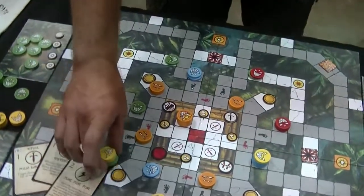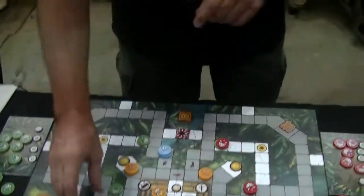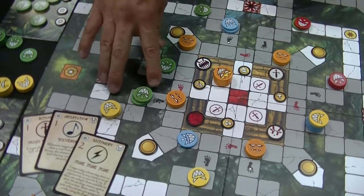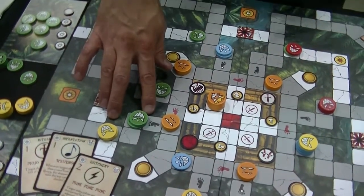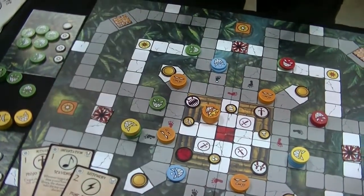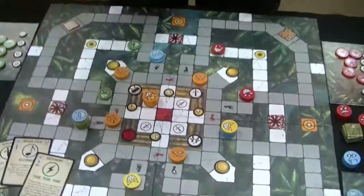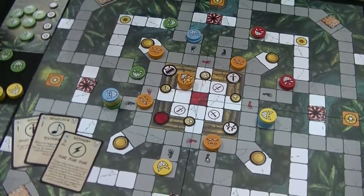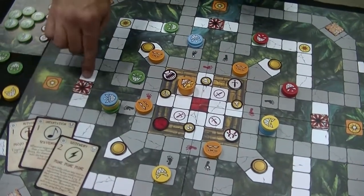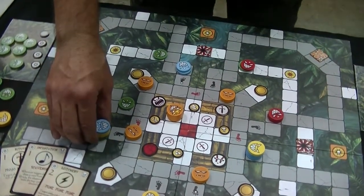You have to be grouped together with someone else to flip these tiles. For yellow to stack with green, yellow has to ask the green shaman 'may I join you?' and green has to say yes — otherwise yellow can fight him but can't join. If green says yes and blue wants to join, they both have to agree. On blue's turn, blue controls the column and can take them into a bad area.